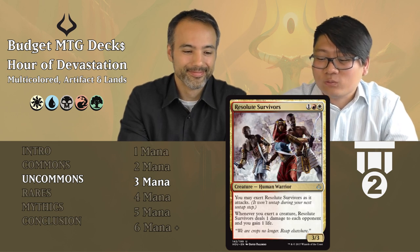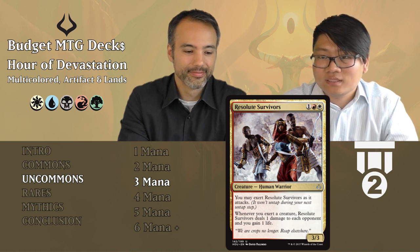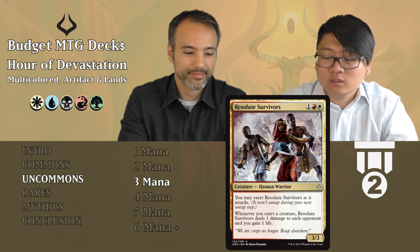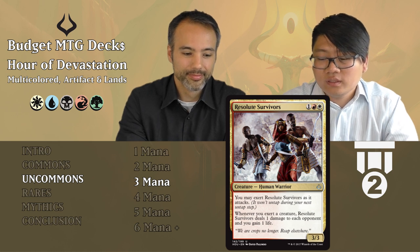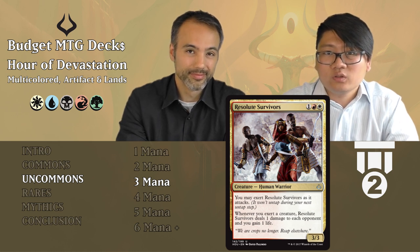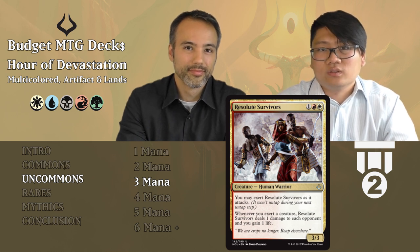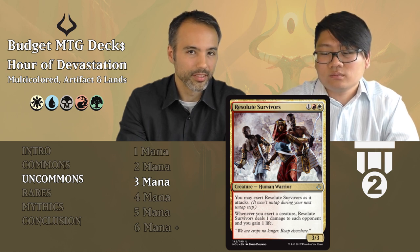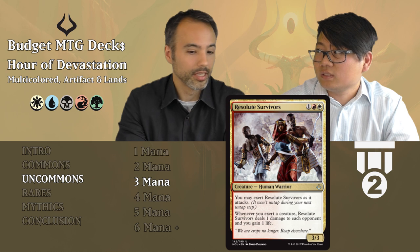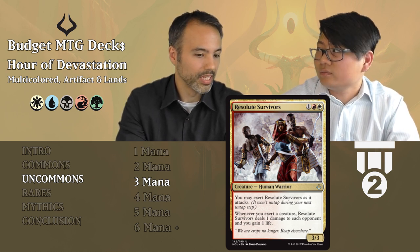Resolute Survivors: one red and one white — a 3/3 human warrior for three mana. You may exert it; whenever you exert a creature, Resolute Survivors deals one damage to each opponent and you gain one life. A 3/3 for three is already good enough — the exerting is just a bonus, and it's a nice little reach and life gain bonus on top of that. Tier two — 3/3 for three, that's all you need to know.